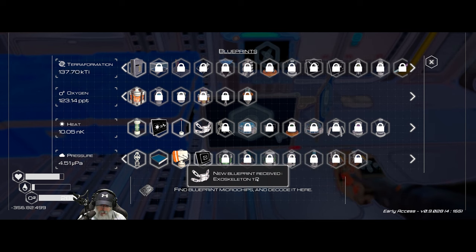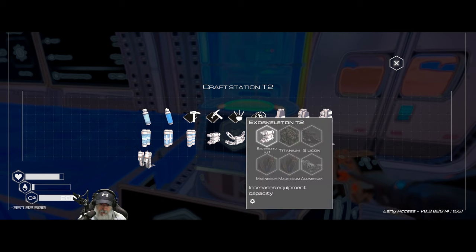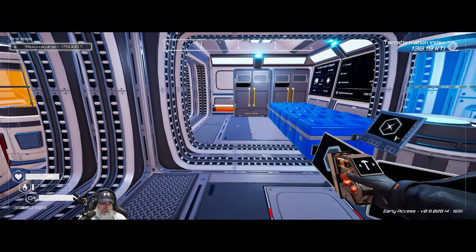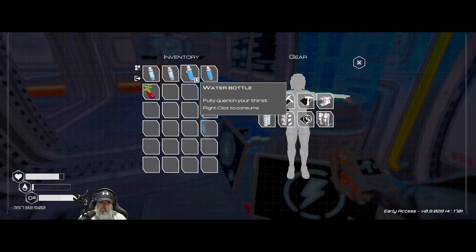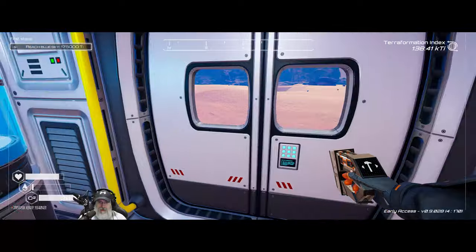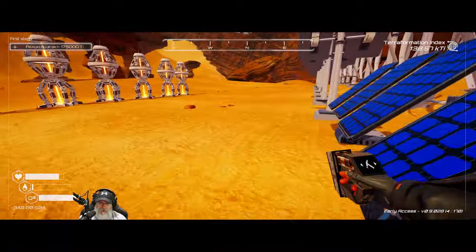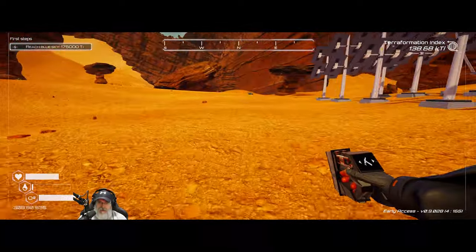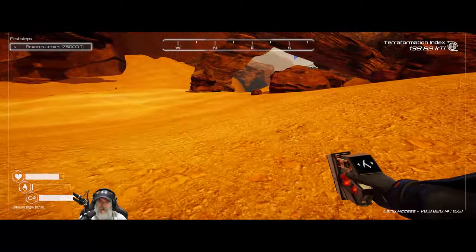We just got the exoskeleton — we are going to make that if we can. We're missing aluminum for that, so that's why we need to go out and get aluminum. We've got two waters and two O2s, let's go. One thing we have going for us now is that we have 30% movement speed, so that's just going to make this all that much better.